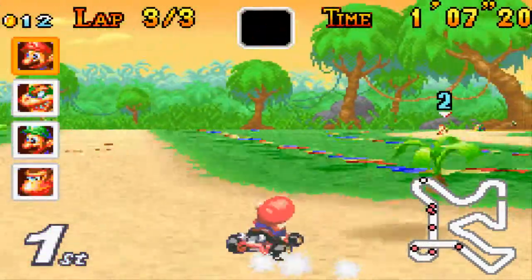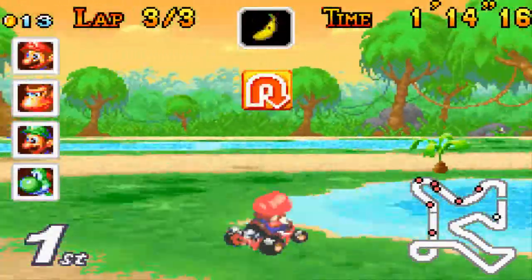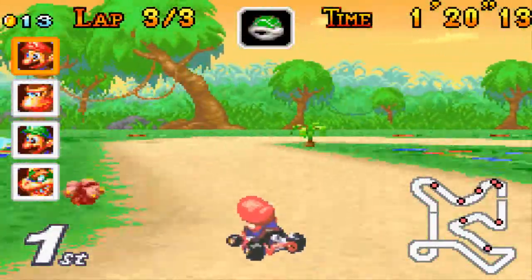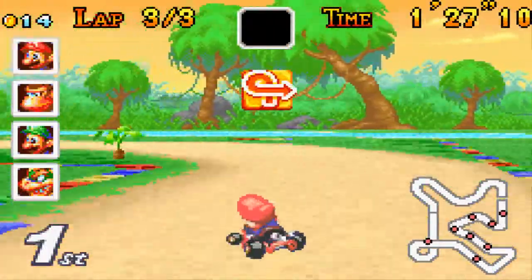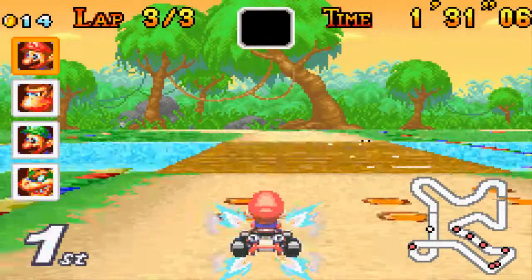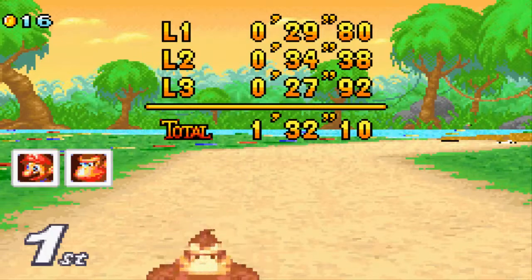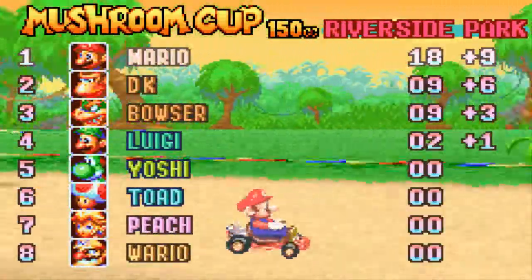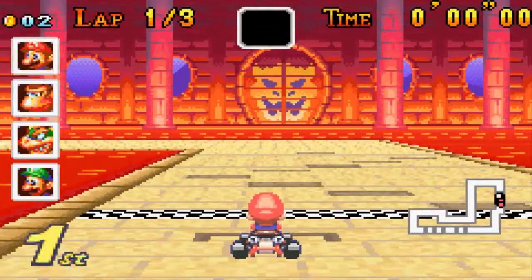Also, once you hit someone, if anybody else touches the cart while they're spinning around, they actually get hit again — it sort of resets. I don't think that was in Super Mario Kart. In this game you don't lose coins when you hit a spinning cart; they just continue spinning. It's pretty cheap because in local multiplayer, your friends can team up on one person. That actually happened to me once on Rainbow Road — my friend had a red shell and they all kept spinning into me, and I was in a loop of non-stop spinning until I fell off the track.